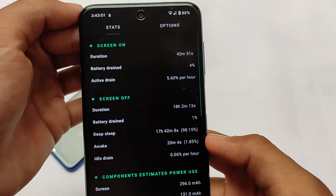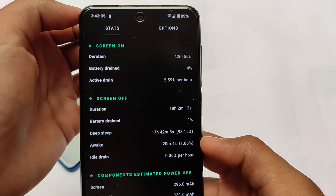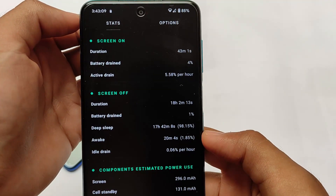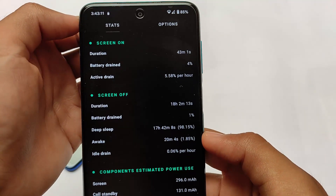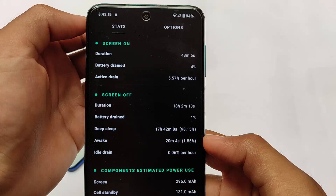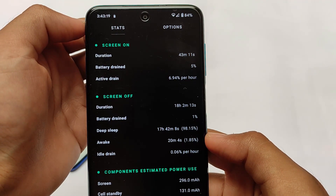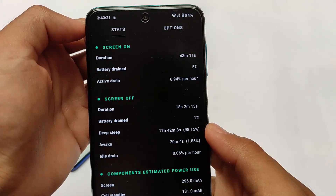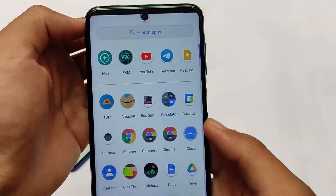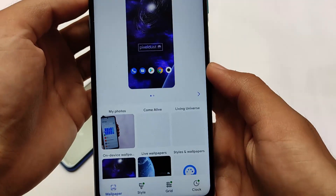Talking about the battery stats — the active drain is 5.59% per hour. I used it for just 40 minutes but this seems good. Deep sleep is 17 hours and 42 minutes, meaning I installed this build more than 24 hours ago. Idle drain is quite good at 0.06%, which is mind-blowing. This is why I love this build a lot.